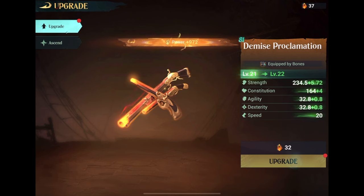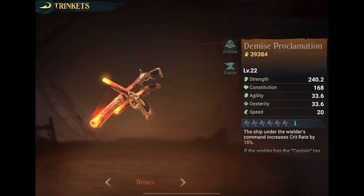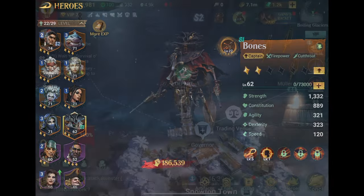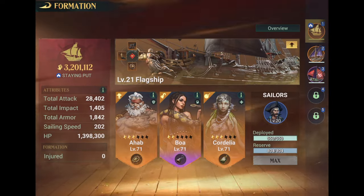As you can see, this trinket has not been ascended yet. So we're going to give a little thought to whether we should go back and use some more conchs to try to get either more Demise Proclamations or more versions of Bones. But before we get that far, let's just pop Bones on our ship.